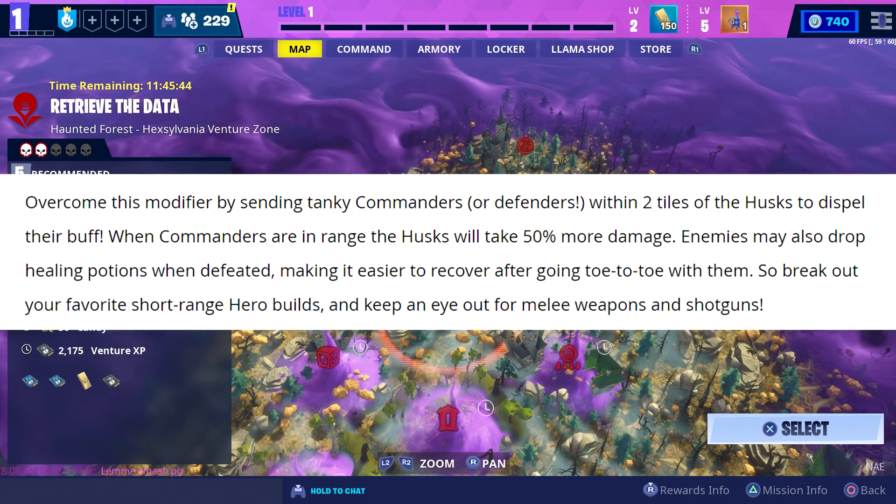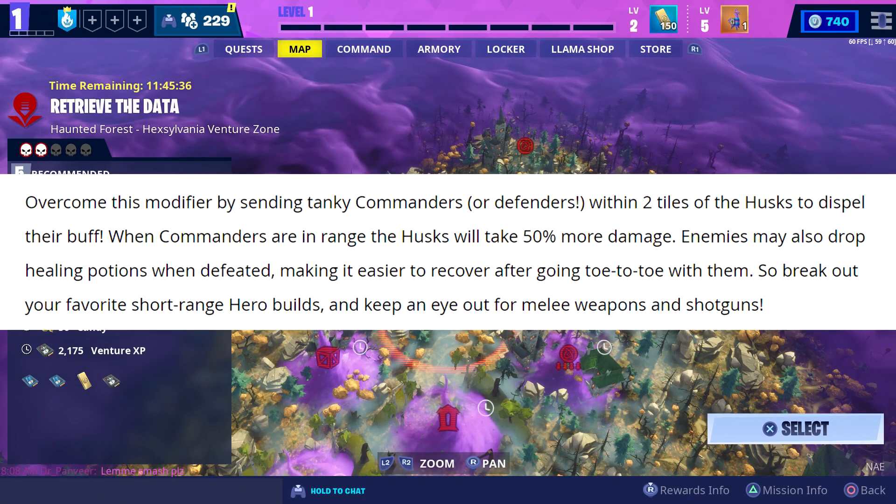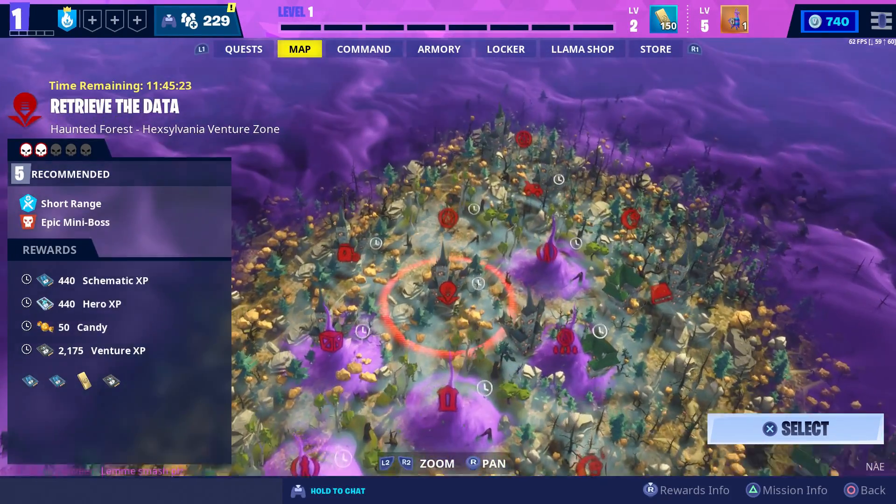Enemies may also drop healing potions when defeated. So break out your favorite short range hero builds and keep an eye out for melee weapons and shotguns. That's the modifier that came with this Venture Zone.